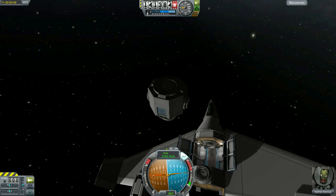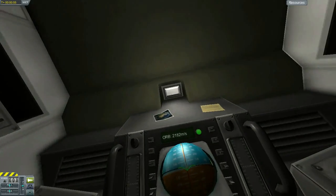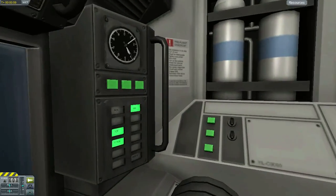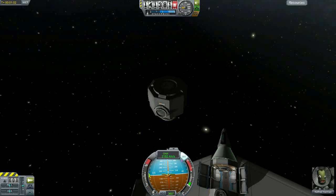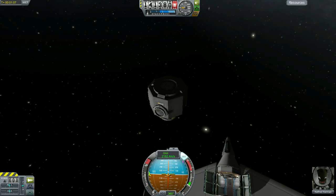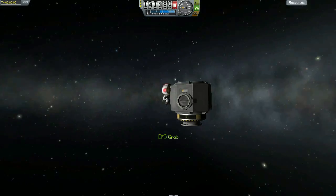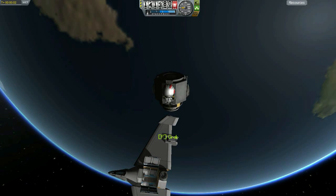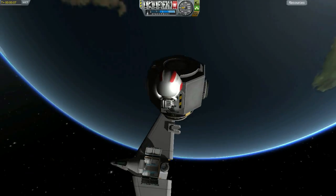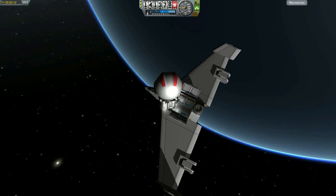Let's face our module to the north. Whenever I put a stationary object in space — a space station or a fuel depot — I have a tendency to point it directly towards the north. That's to make things easier when we intercept the vehicle and dock. It's always good to have a consistent direction where your objects are facing, especially if you plan to keep them in orbit permanently. That way they're facing straight up and down and their docking ports are predictable as you approach them. Orbit looks perfect, circularized at 140 kilometers.